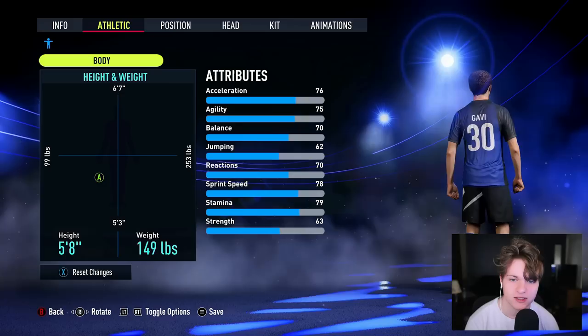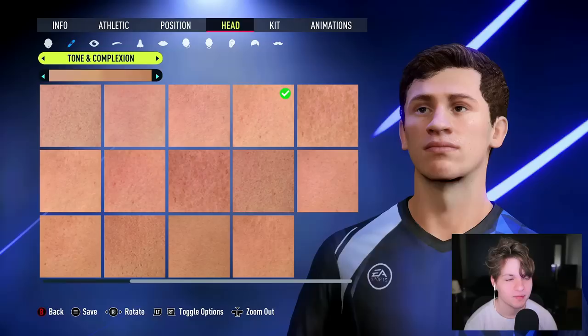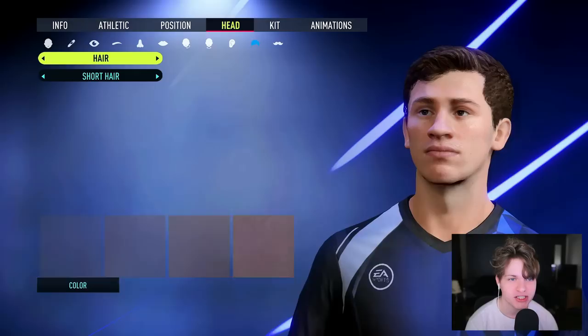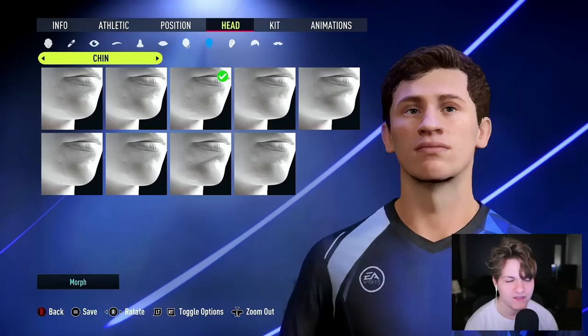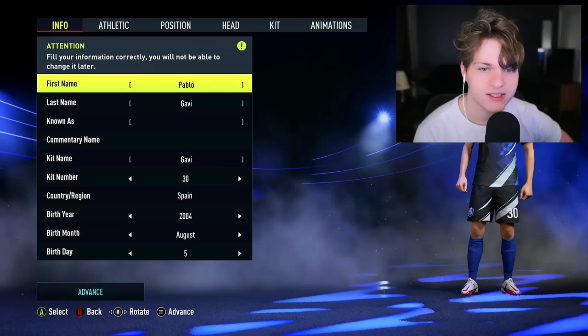He is 5'8", 149 pounds — exactly what he is in game. For his position, you can change positions in this game. He's played as a midfielder and as a right winger, so I'm not sure where we should play him — we'll figure that out along the way. Here is Gavi; this is our creation. It looks similar to his generic face, but a little bit better. The good thing about this is throughout his career we can change his hair, give him a beard, and change his appearance as much as we want — which we couldn't do if we just used the existing database player.